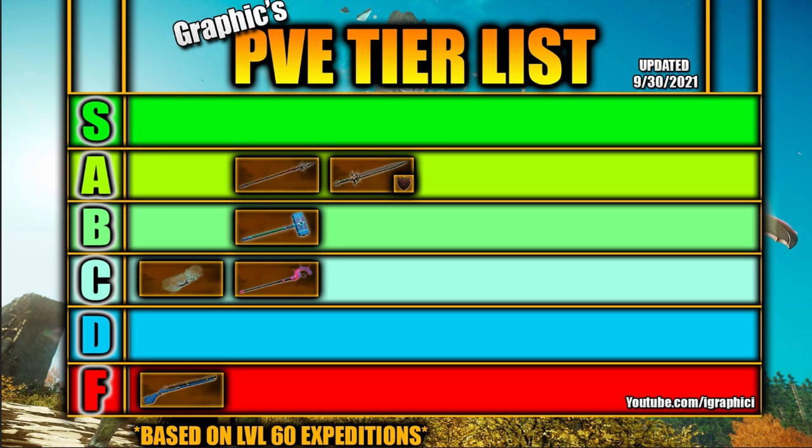Now we have the first S tier weapon — if you can guess this one, it's an obvious one: it's the hatchet. Hatchet in PVE is easily the strongest and most consistent DPS in dungeons right now. However, that may change with the great sword, which we'll talk about very soon. Hatchet is currently the most consistent DPS in the game. If you run refreshing torrent on the hatchet and get instant resets, you will continue to do the most damage on your team.